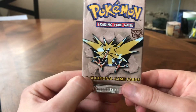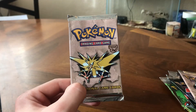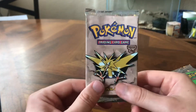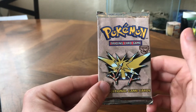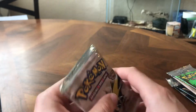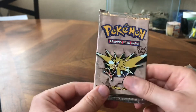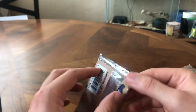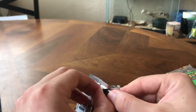Wizards of the Coast — this should be really fun to open. I haven't had much luck with this series; I haven't pulled a holo yet. However, in my last Jungle opening I was able to pull a holo — Kangaskhan, actually. So I am hoping for a holo in this pack. I believe Haunter is in this set, and that's the card I really want as a holo, but I'll take any holo. I just hope I don't pull another Zapdos.